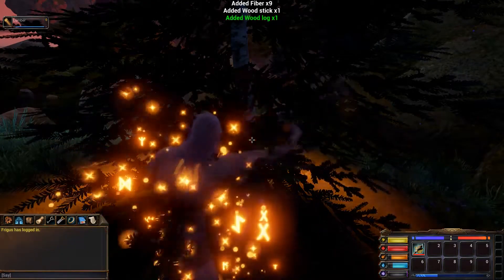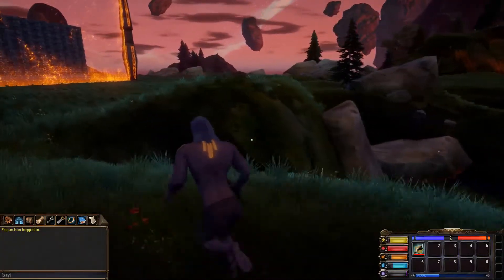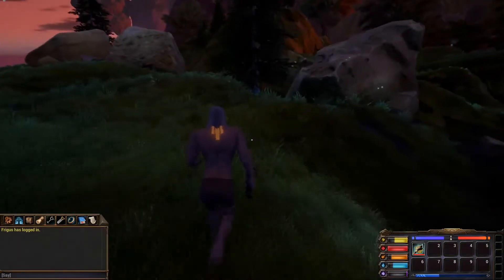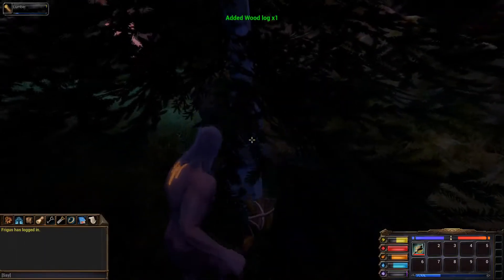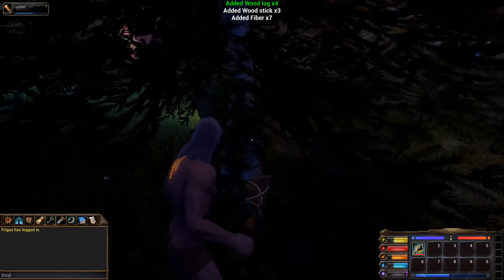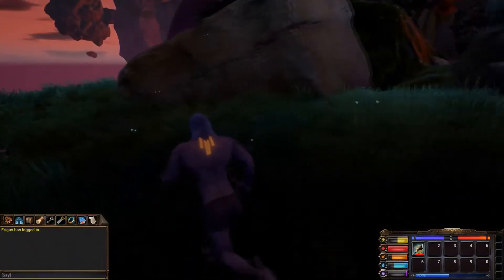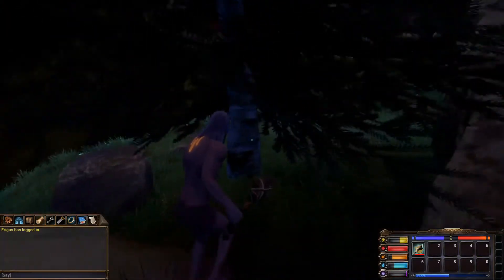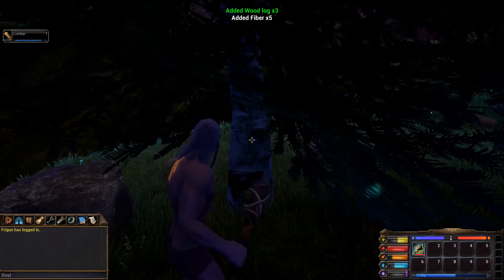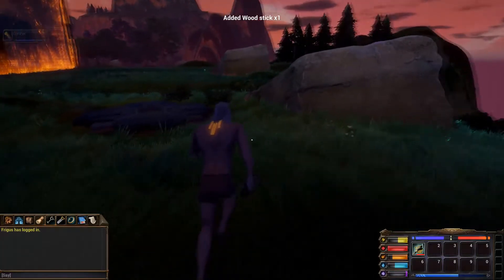Obviously first things first, you have your axe — it's time to start chopping down trees and raising your lumber skill to finally get the basics of woodcutting. As you level up, you'll unlock other recipes. The big thing is the stone pickaxe, which I believe unlocks at lumber level 2, letting you start working on mining instead of woodcutting. That's when you can start branching off to other things without having to solely be the lumbering man — the sole woodcutter of your faction.